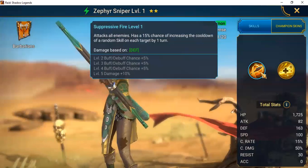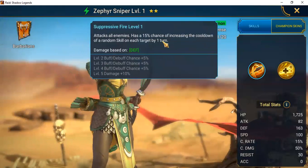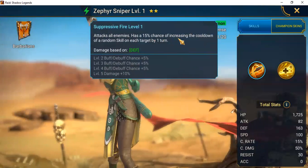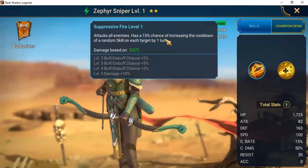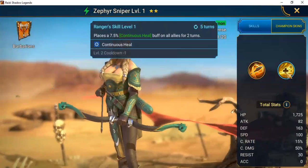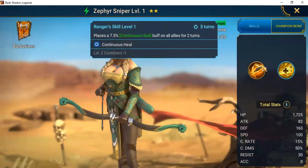Those all-attacks from two or three champions can be everything — cuts down on campaign time and arena time too. Zephyr Sniper attacks all enemies and has a 15% chance of increasing the cooldown of a random skill on each target by one turn. This makes me think of bosses, certain crypts, and certain dungeons where I need their skill to cool down — including where we're stuck in campaign with the dragon at the end.